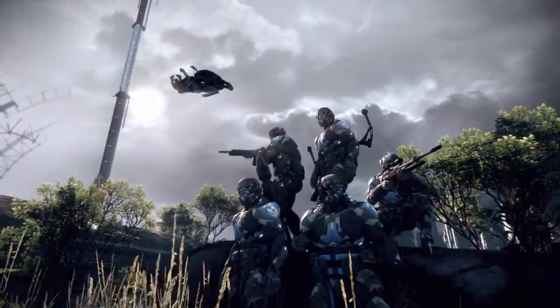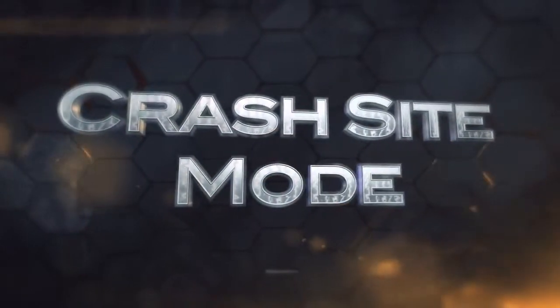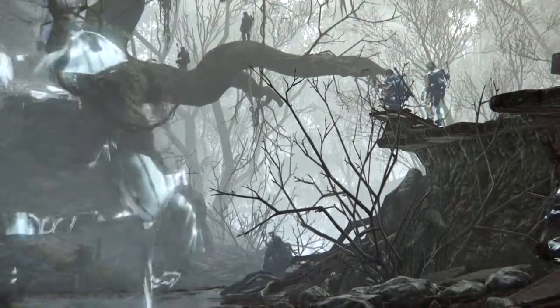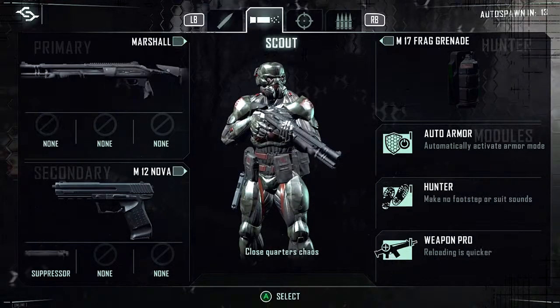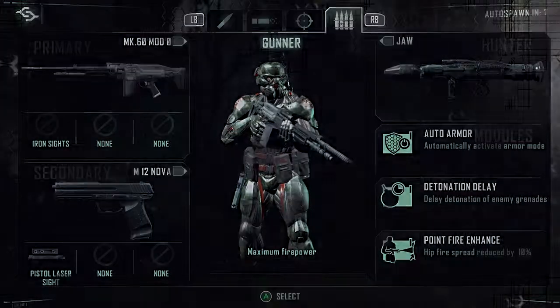There are two modes and two maps in the beta. The other game mode available in the beta is Crash Site. Each team will have eight players per side on PC and six on console. Each player will have control of a nanosuit, choosing between a series of predefined loadouts before entering the match.